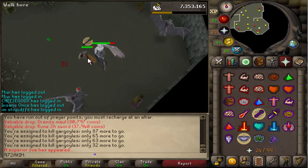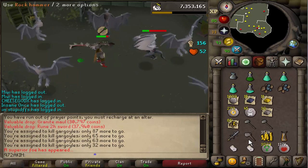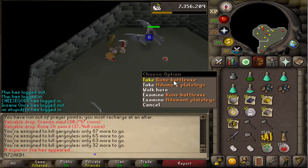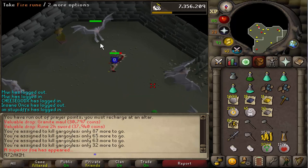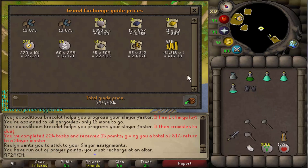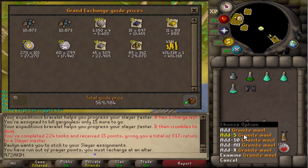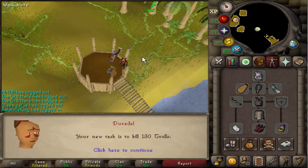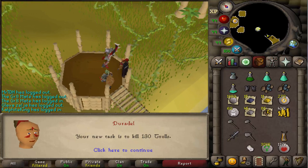We got another superior — let's see what we get from this one, let's hope for a heart. Room battle legs and eddy legs. 570k and 2 granite balls from this task, not bad. And the next one is Trolls again, let's go ahead and do those.